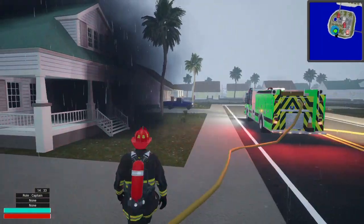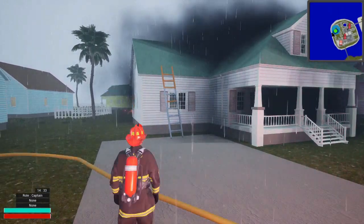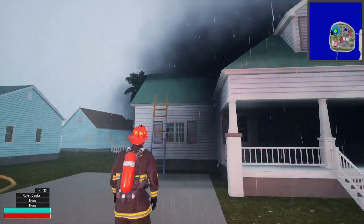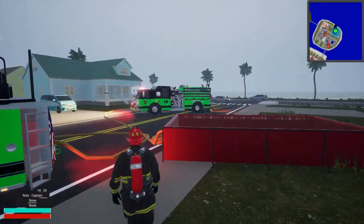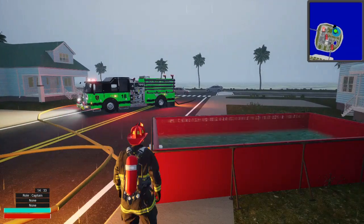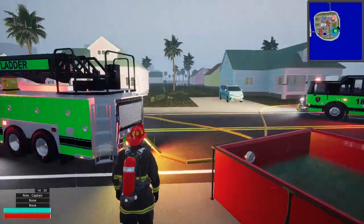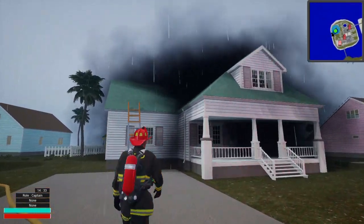Hey guys, welcome back to the channel. This is Nathan with 1g12 Gaming. Today we're going to go over the new ventilation. As you can see here, we've got ourselves a little fire going and we're going to try to cut a hole in that roof. I got myself a little fire scene set up — we are drafting water out of the ocean with a dump tank, or portable pond, whichever you like to call it. I got a ladder truck and another engine.